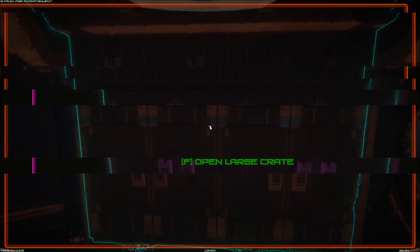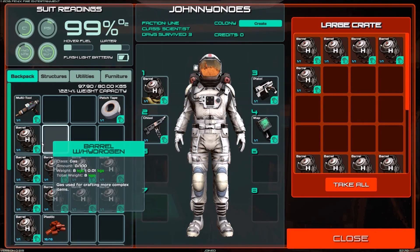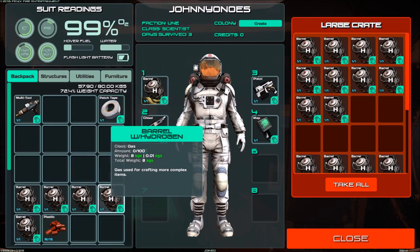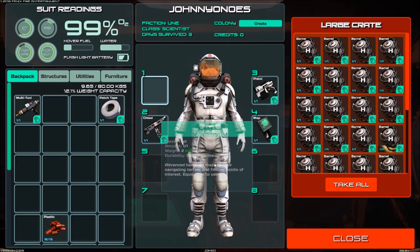The logistics of this makes it so that you have the maximum amount of weight possible — 16 barrels and 16 carbon picked up at the same time — and there you go, 16 plastic. Just do two runs of this and you'll be able to make a barracks relatively easily.